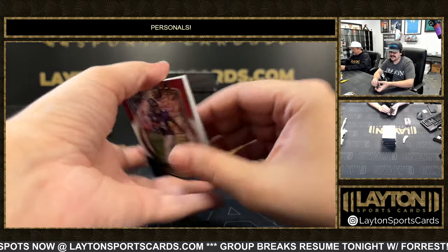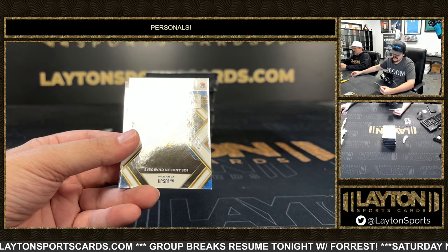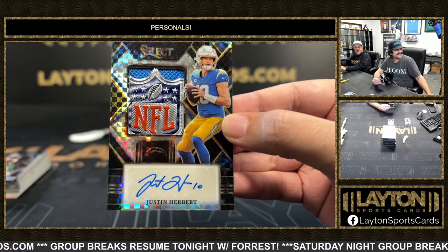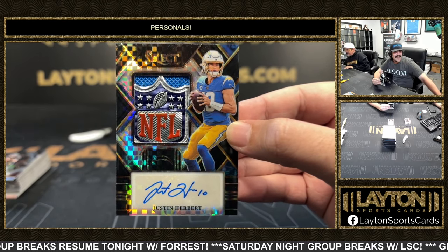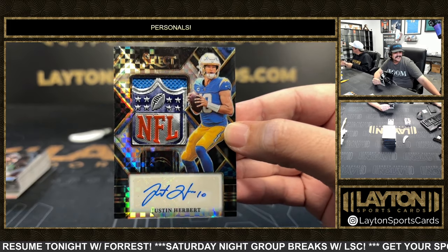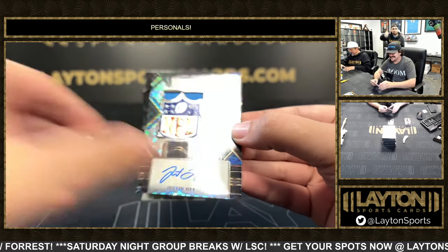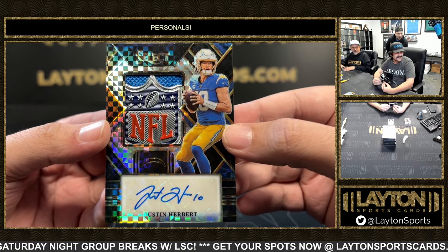Got a tricolor Dalvin Cook. Whoa — 1 of 1! We got an NFL Shield auto Justin Herbert! Are you freaking kidding me?! Peter, holy crap! We had four boxes of this sitting around. Jesus, goodness — NFL Shield Justin Herbert!